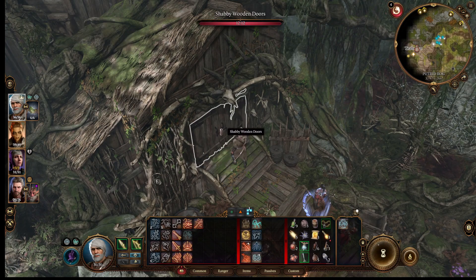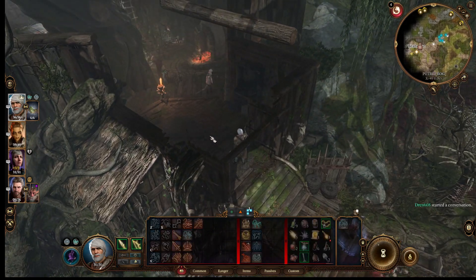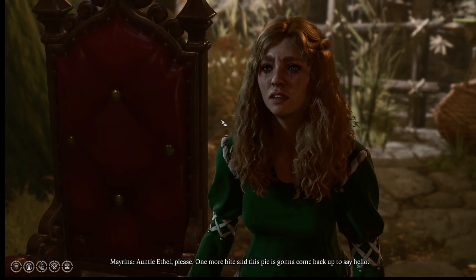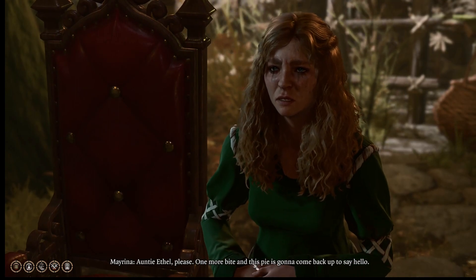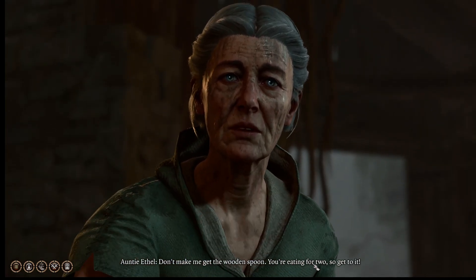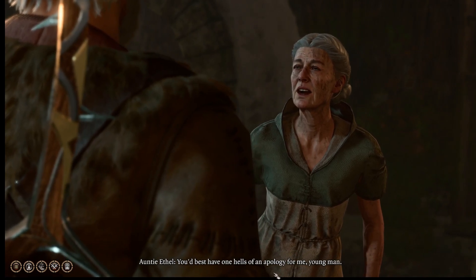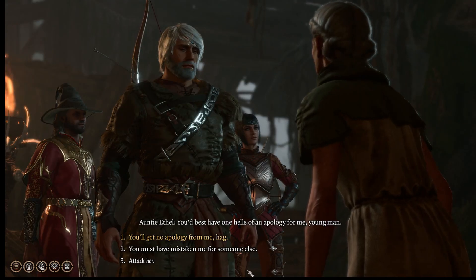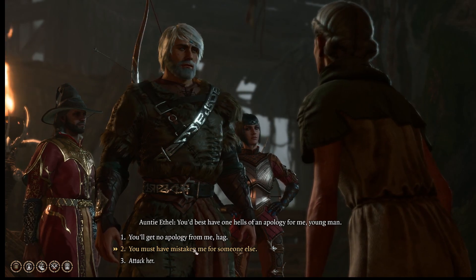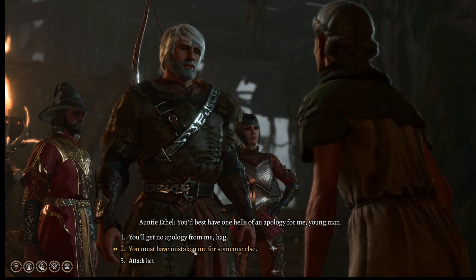Alright, time to go die I guess — let's go through the shabby wooden doors. There's Auntie Ethel: 'I don't want a crumb left on that plate, girl!' 'Auntie Ethel, please.' 'One more bite and this pie is going to come back up to say hello — don't make me get the wooden spoon. You're eating for two, so get to it.' 'If it isn't the cheekiest pup of them all — you'd best have one hells of an apology for me, young man.'